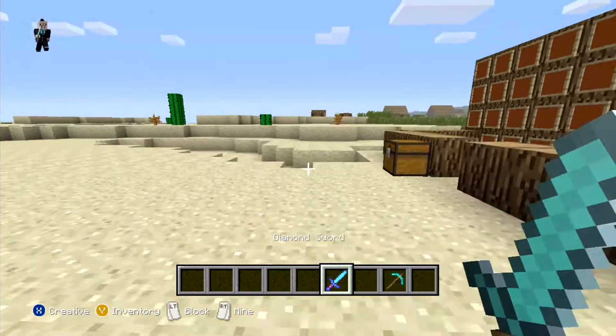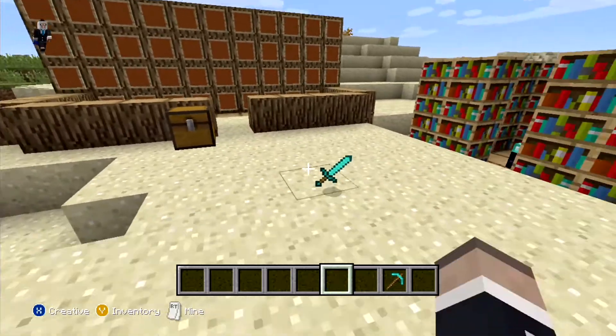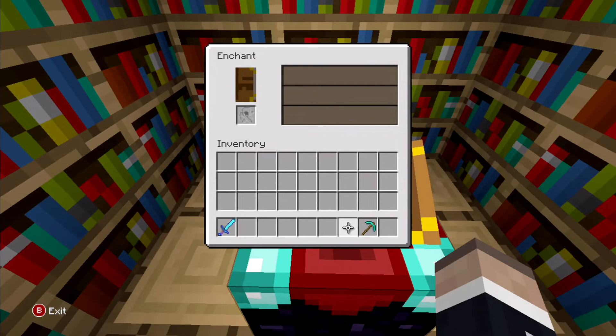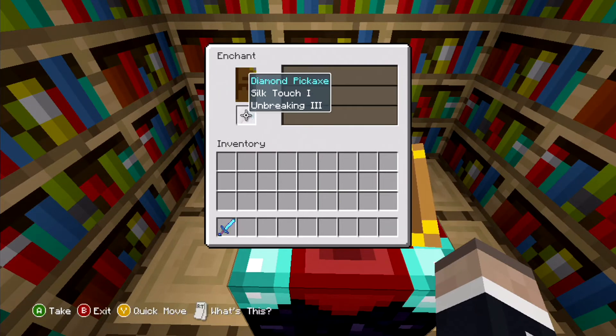Say you want this sword — it's on its way out and you're on your survival world and there's no way you can get it back. Just to show that it works with everything else, I'll do my iron pickaxe as well.